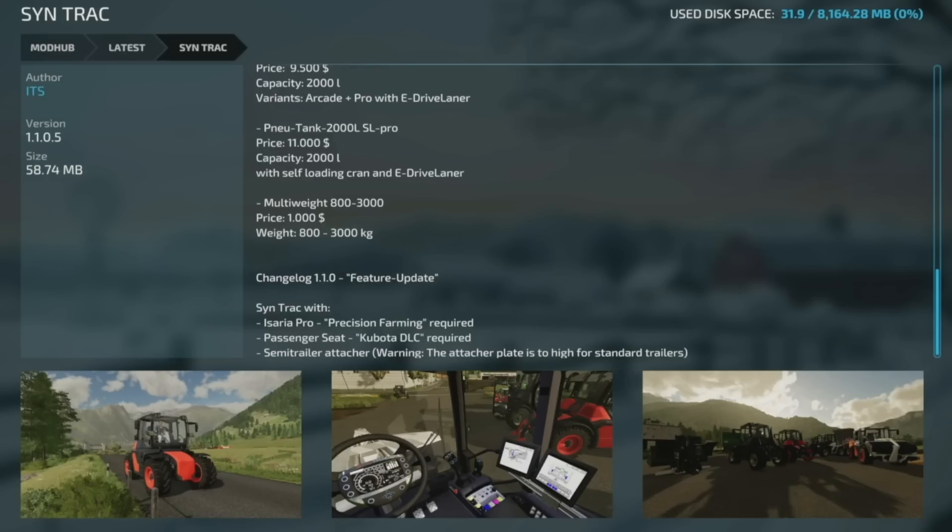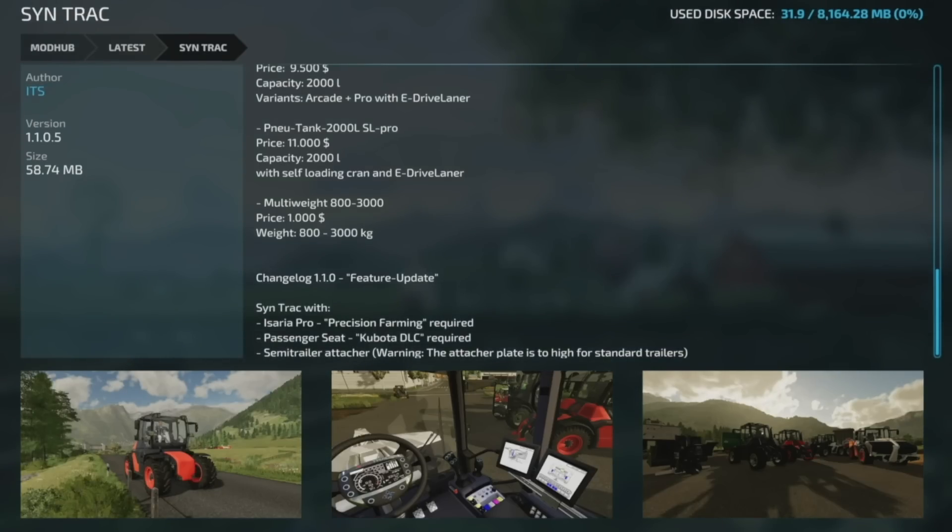There's an update to the Centric — the crossplay version 1.1.0.5. They've added precision farming support, passenger seating with the Kubota DLC, and a semi-trailer attacher. However, they note the attacher plate is too high for standard trailers, so it's unclear why it was added.